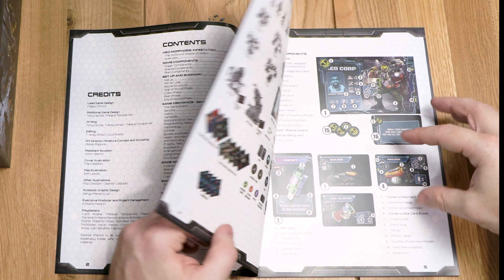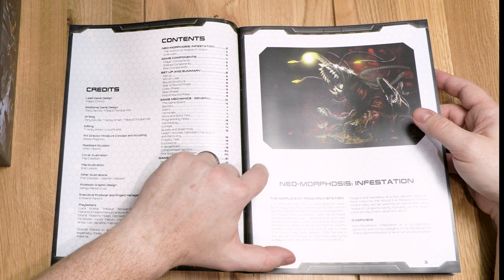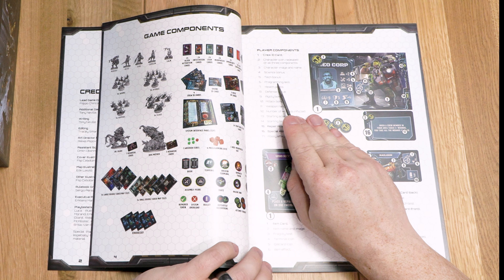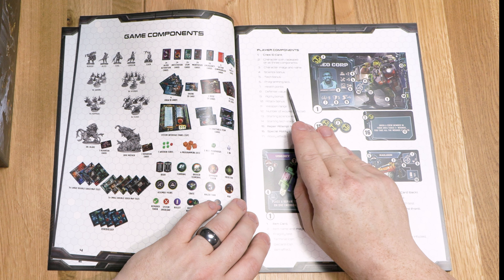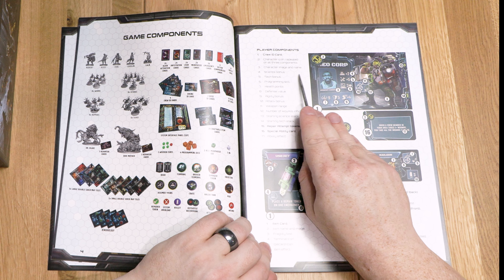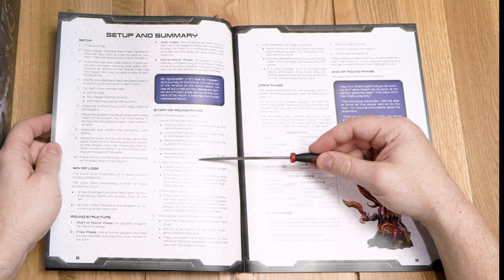I do like the background here. In Dark Rituals they used a blurry background that was thematic but lower quality. This is a much higher quality image. I like the black on the slightly off-white, and I like how the shape of the images carry that too. What I think they could have improved is the font type - it's very thin and straight-lined, about as thick as the hexes on the background. It makes it a little harder to read. The bold text is fine because it's thicker, but this skinny font fits a little too much into the hex background.